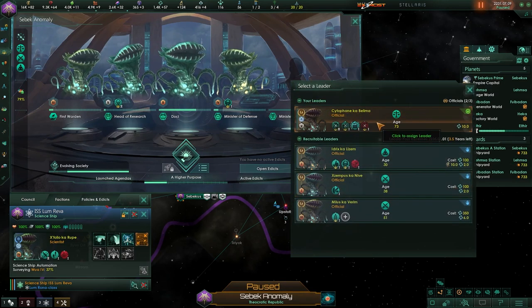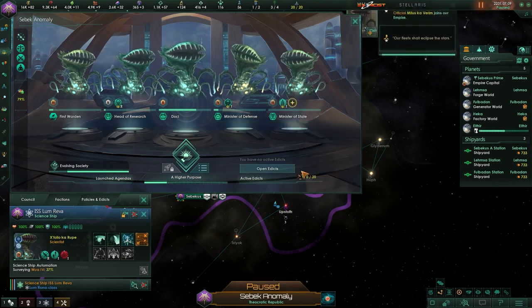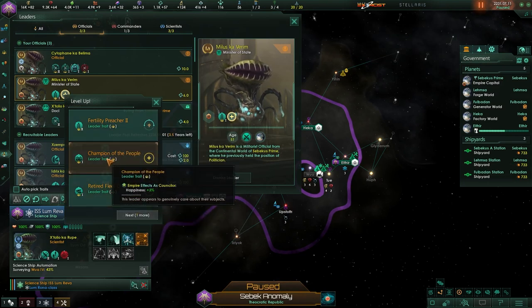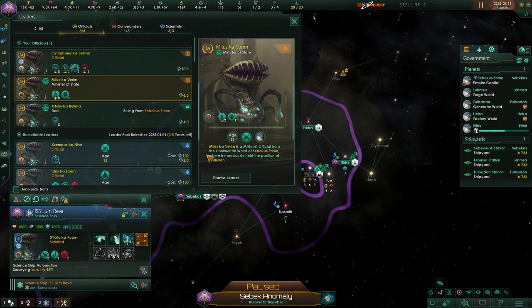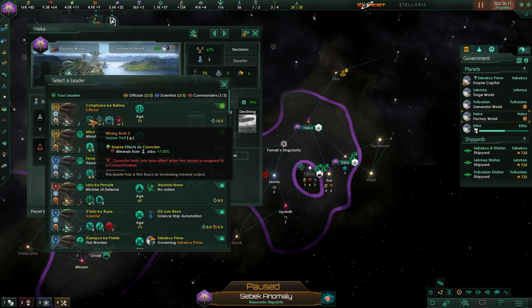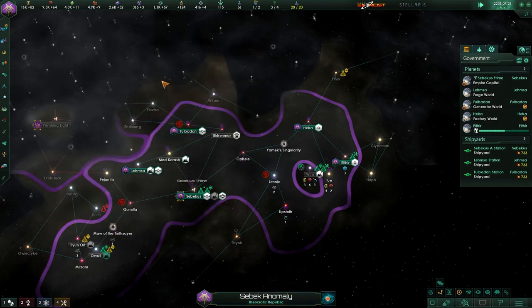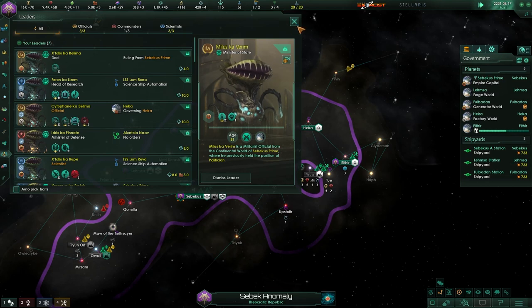Our Minister of Defense got elected. Let's hire this guy — he's got Fertility Preacher. Let's go with Pop Growth Speed, and he's got Private Minds — nice. He's got some good skills just to get us started. We're at three scientists, three officials, one commander. Let's let you govern there and put you govern there — that will give us a boost. Everyone's happily employed.